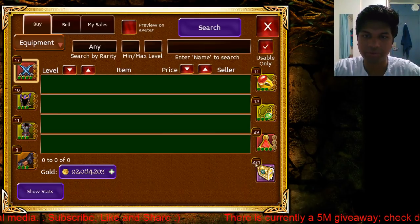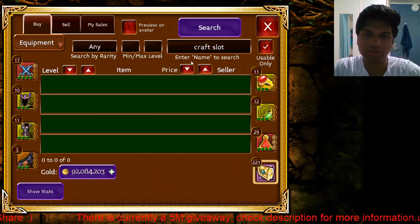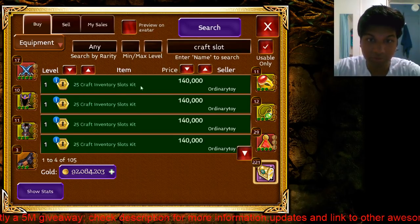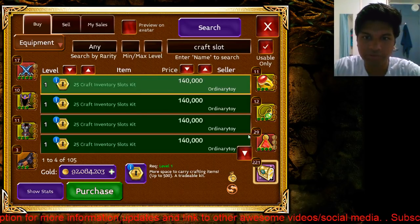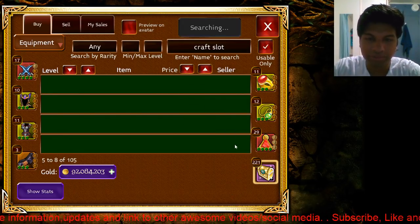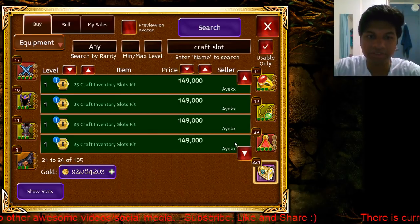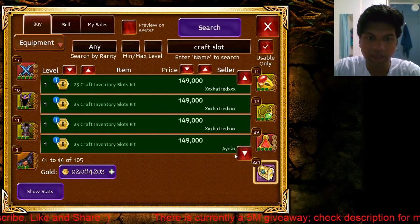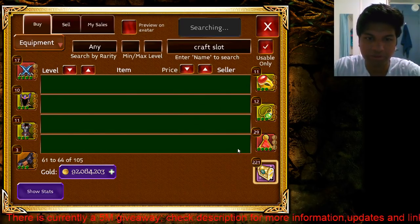What you can do is go to auction and write 'craft slot' — this should come up. As you can see it comes up with the 25 inventory slot kits. Don't confuse this with the other version, because that one is an inventory slot — if you see the word 'inventory,' don't buy it, because that increases how much stuff you can hold, not how many things you can craft.